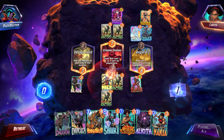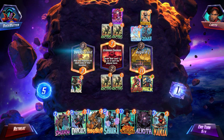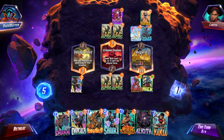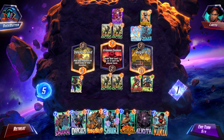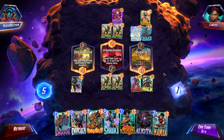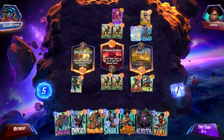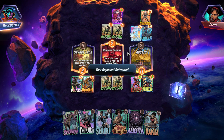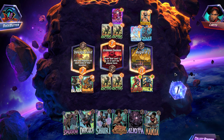Hobgoblin, Shuri, Goliath — those are some decent cards. I could try to get a little sneaky here and Hobgoblin mid. I don't necessarily like that — a little risky. And he doesn't want to be part of the game anymore. That's an easy victory.